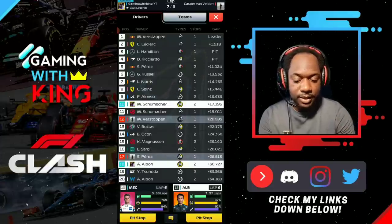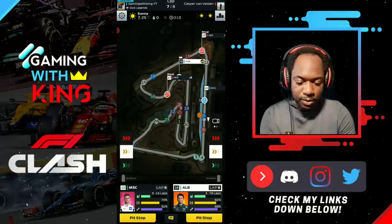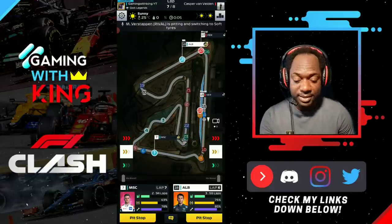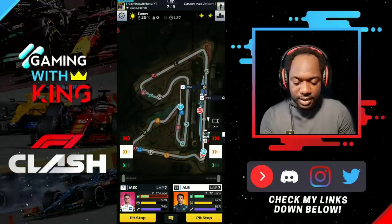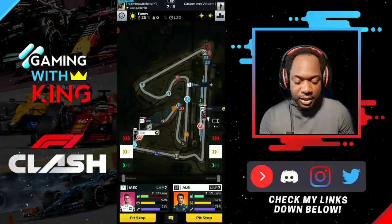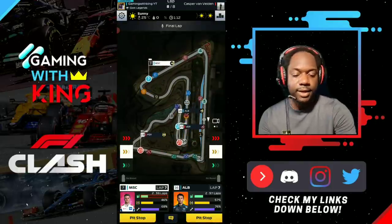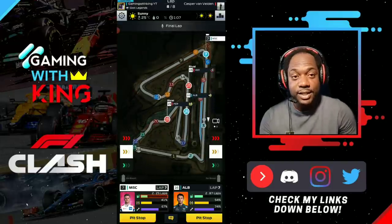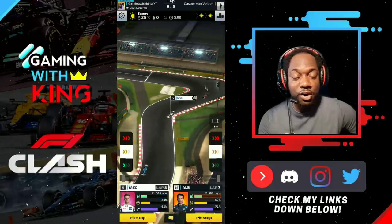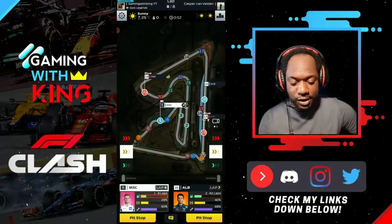Our rival should make his pit stop and we should be good to go. Pardon me guys, I'm a bit sick at the moment - that's why I'm not streaming, I just decided to make the video instead. We're going to continue cruising from here. Hard tires and soft tires can still do three laps if you conserve and push them to the limit. The conserve strategy is still very strong this season - there's no beating it.